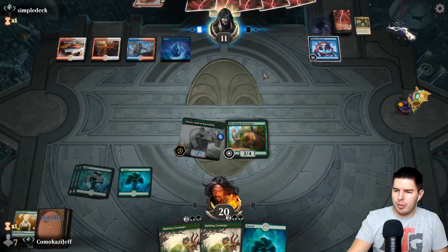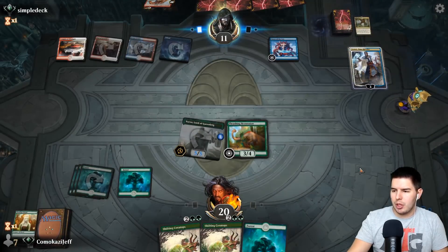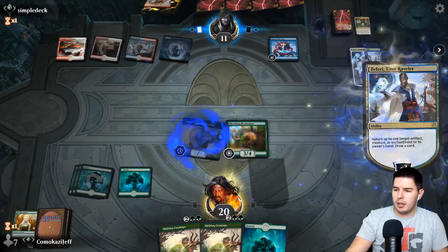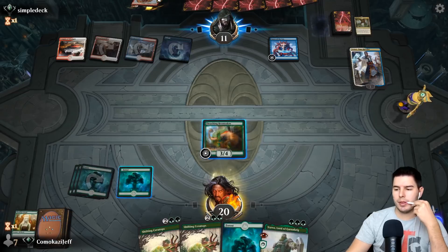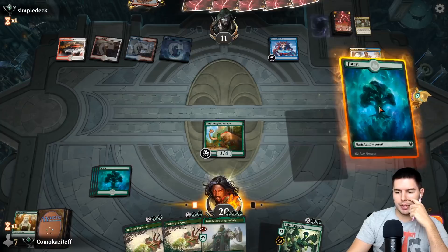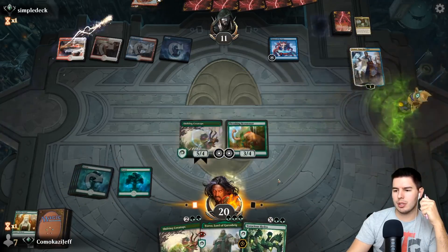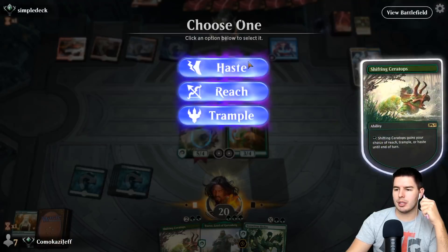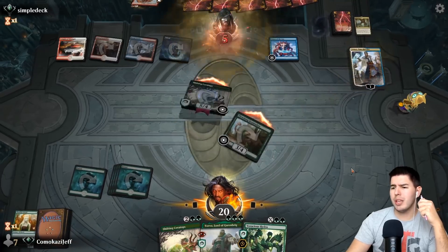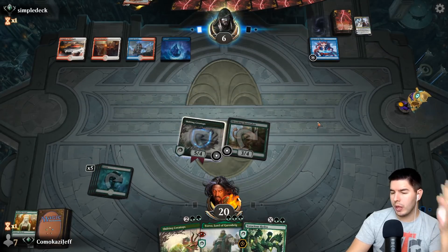Do you have board wipe? It's a fairy — fairy is annoying, bounce the Yorvo. Okay, this is just Fires. We have exactly what we need to be doing well against them, so it's fine. Shifting Ceratops — give it haste. Swing here, swing here, swing low sweet chariot! If they don't have board wipe we win next turn, if they do have board wipe they go to one.